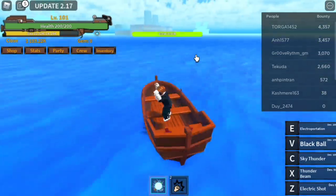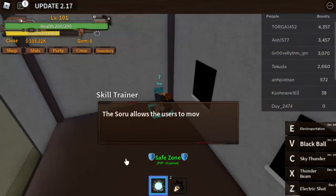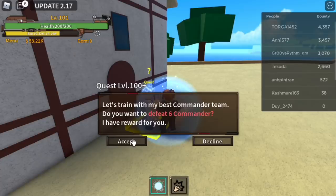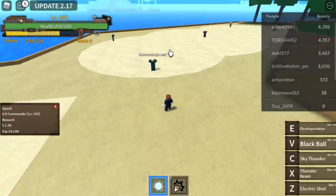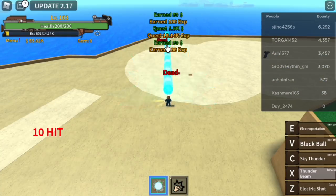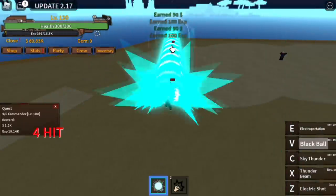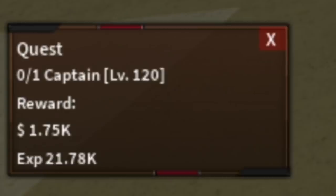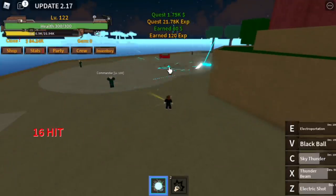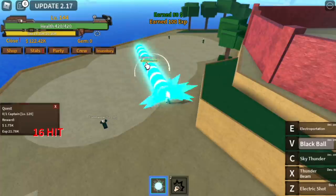After level 100, proceed to Soldier Island. Don't forget to buy the Soru here for 50,000. Press F to use it. To start off, defeat six commanders — use your V skill, dash to the next set, then use your X skill. Goal is level 120. Next up, the Captain: burst it with your skills. This Rumble Fruit is very good versus single targets or mobs that are close together. Goal is to reach level 145.